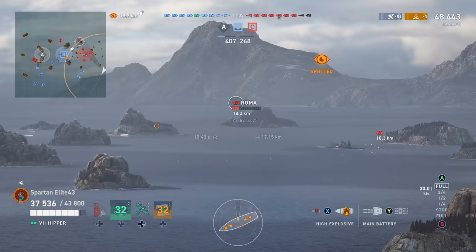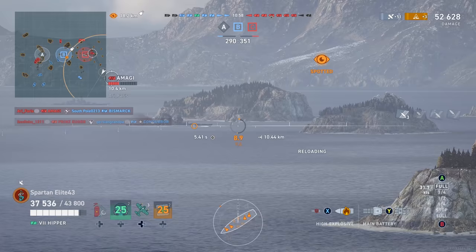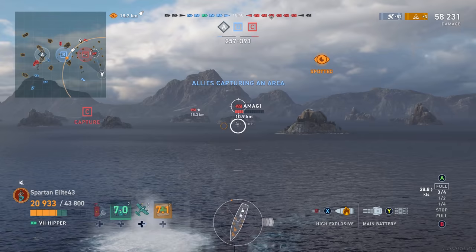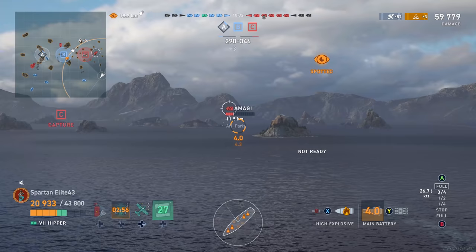That goes for any cruiser, but the Germans also have that extra HE penetration. These are 203s — you could argue Americans get just as much damage with their 203s — but that one right there hurt. That Grosser Kurfürst just hit me with that many shells from 18 kilometers away. Where is this accuracy when I'm in these ships? The Roma hits me, the GK hits me — I'm down to half health just like that. Luckily I'm about to get a heal back so I'll be able to recover, and then the Amagi starts firing at us again.